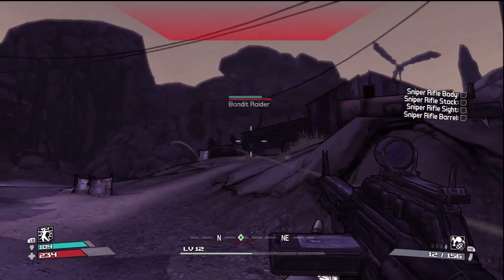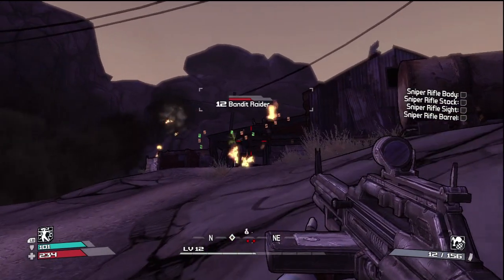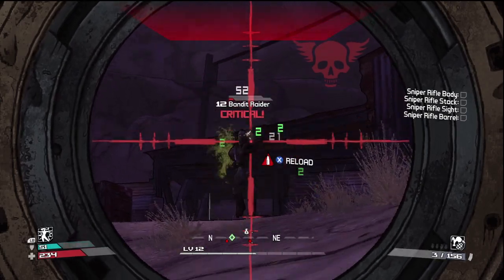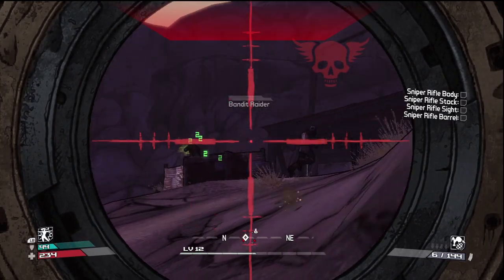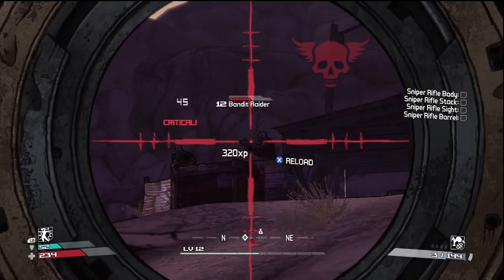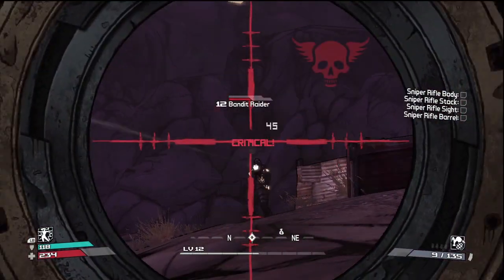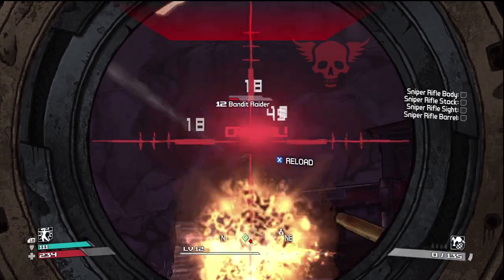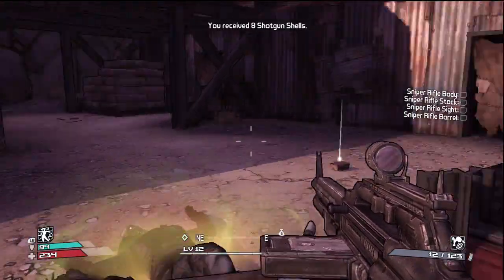I'm going to throw my first incendiary grenade and burn something, then throw my second one. The green numbers are corrosion — basically it's poison. That's the easiest way to describe it. It's acid eating away at them, eating away at their skin.